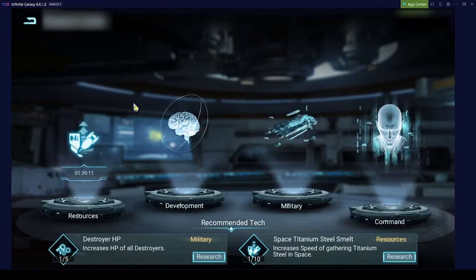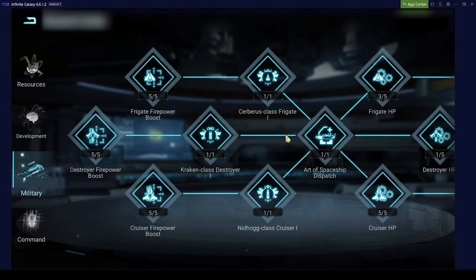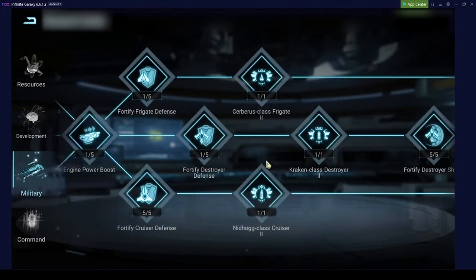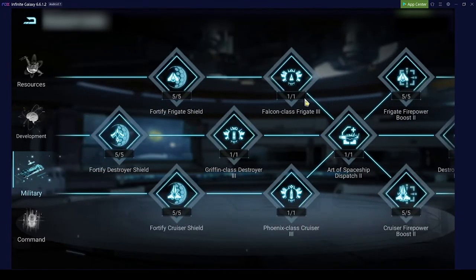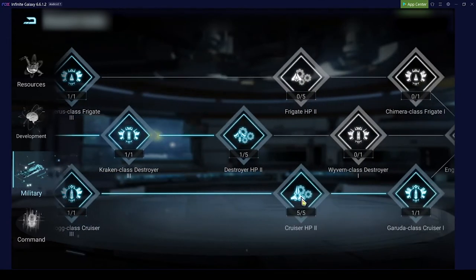When you go to research you have four different categories: resource, development, military, and command. The military tree is pretty straightforward — on top you have frigates, in the middle are the destroyers, at the bottom are the cruisers. You have no choice but to do them all because you are required to build a certain type of warship for your main quest. This forces you to go through all of it automatically. Later you even have to get all five research pieces — like the HP — to continue warship development.